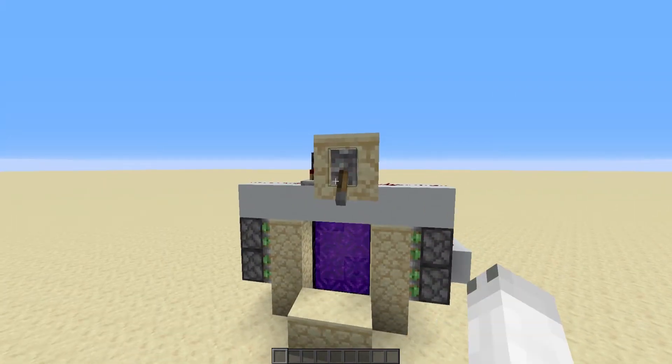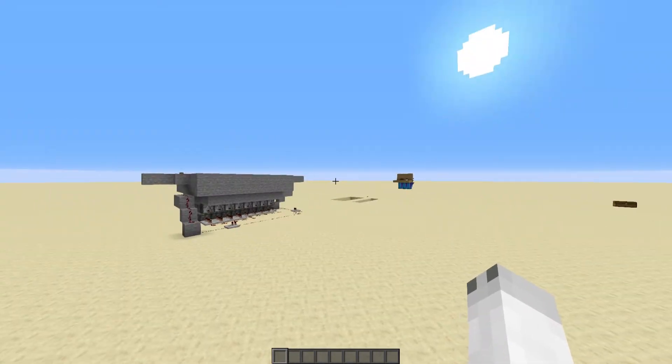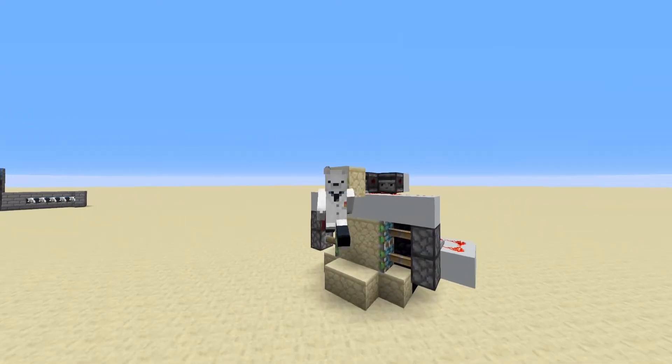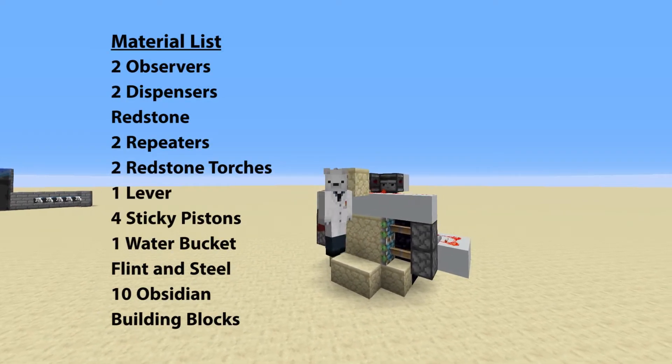As you can see, it works just like the other world — I can flick the lever and it turns on and off. To build this, the materials you'll need will appear on your screen now. Make sure to gather up all these materials and then we can get on to the tutorial.